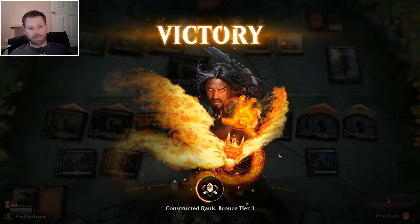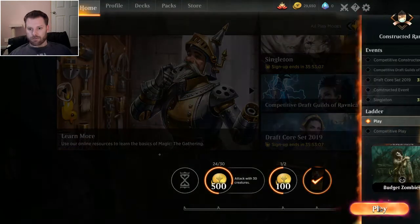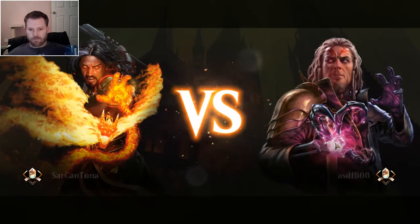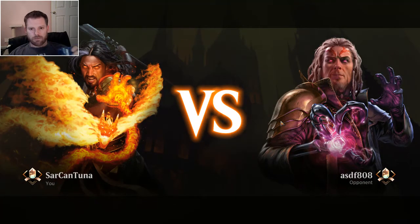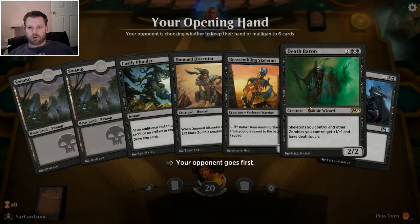You get all these cards handed to you in the collection so you can pretty much make this deck on day one. Maybe day six — you might have to wait until you get the red and black deck for the Chupacabras. Just sending a bunch of zombies at somebody is pretty satisfying. Let me see what we got going on here. That was a better shuffle than I was getting yesterday. Oh, this will work — let's go.